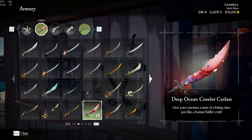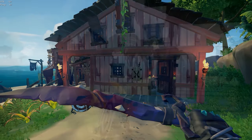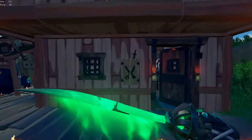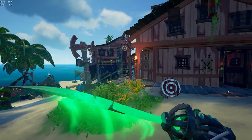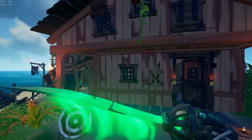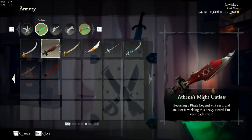The skins you typically want to stay away from are the Ocean Crawlers — the Deep Ocean Crawler, the Azure Ocean Crawler, the normal Ocean Crawler, any of the Ocean Crawler cosmetics — and the Soul Flame Cutlass, because it just takes up way too much of your screen with its glowing effects. Stay away from these. But other than that, if you're using something that doesn't take up much of your screen, you should be fine.